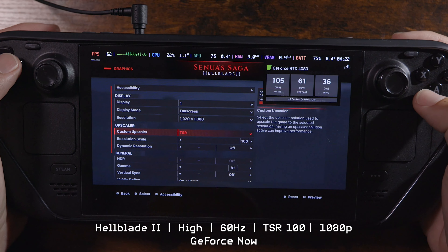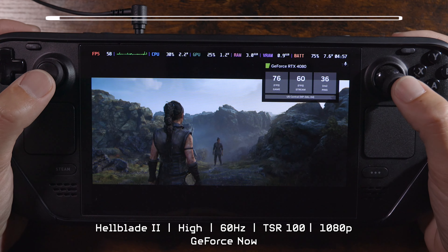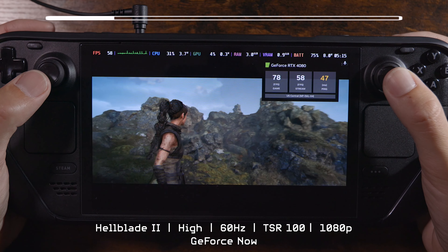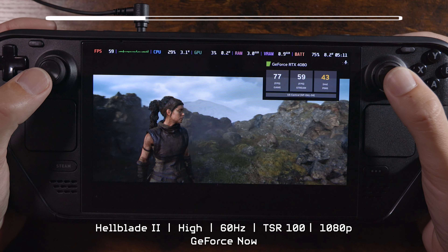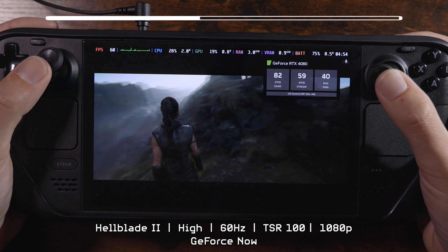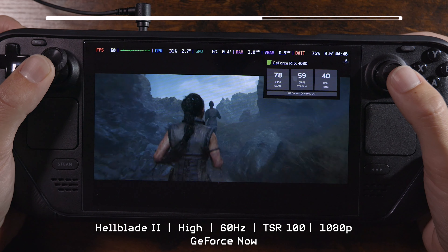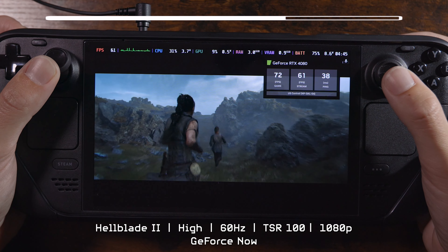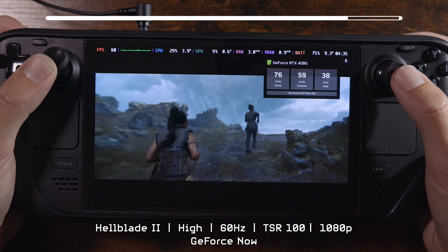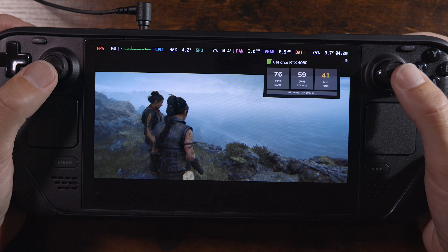Now let's turn off FSR 3 and just use TSR, keep it at 100% scale with no dynamic resolution — just straight up what it's supposed to be. We're still getting 75 fps from the GeForce Now machine, streamed to me at 60 fps. Because this is still not a native app — it's just running the web browser version of GeForce Now, even though they did give us that cool quick install, which I have linked. I'm starting to wonder if I should try to install the Android version of GeForce Now to unlock 90 fps, because even this game is playing at almost 80 fps, and with FSR 3 on it was way over 100.